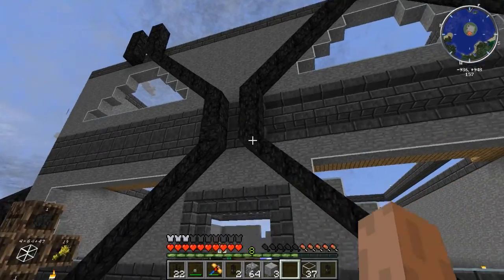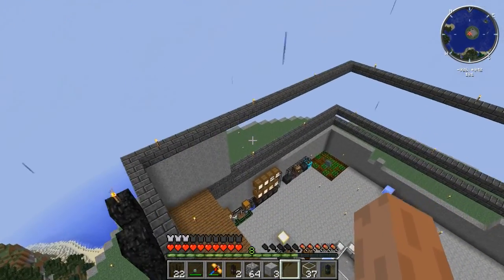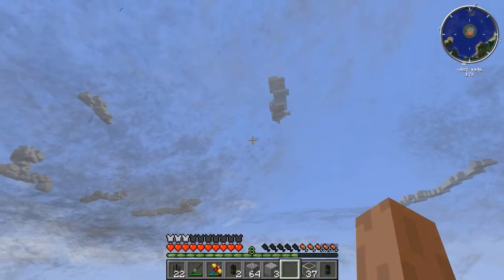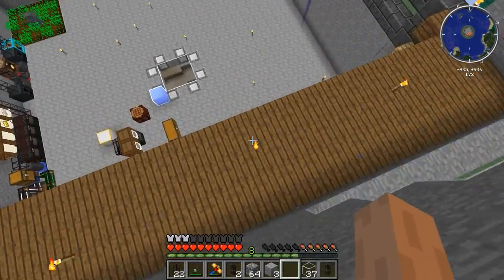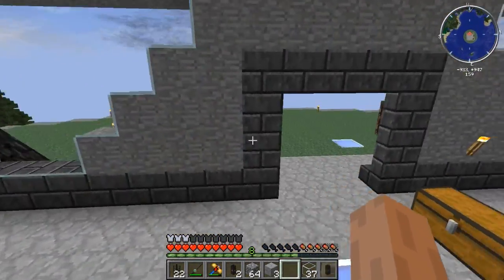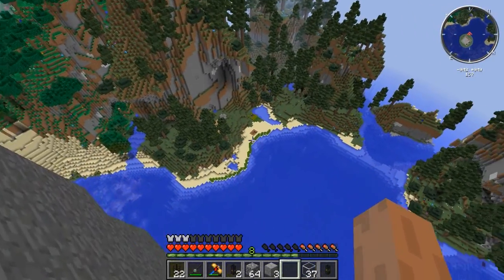I'm thinking of taking this building up to a grand total of three stories, and then on top of the third story we're going to have one last structure — a rooftop garden. That's where I figure I'll do all the Botania stuff, up in the sky. It'll also be a decent amount away from any wood, so if I need to have any exposed lava we're not going to cause any lasting harm.